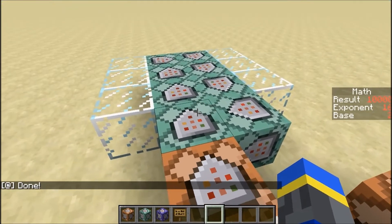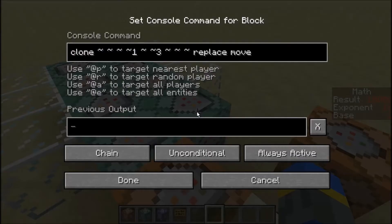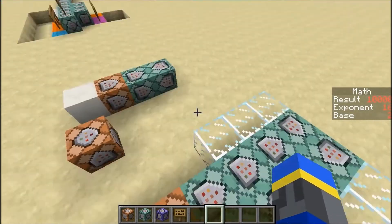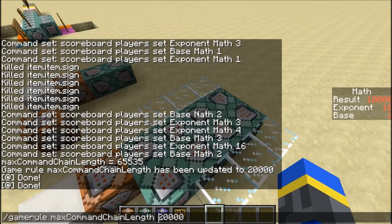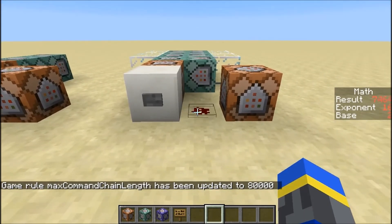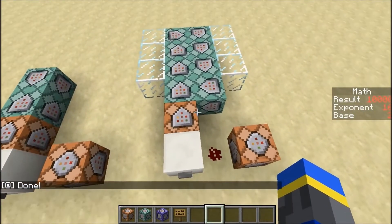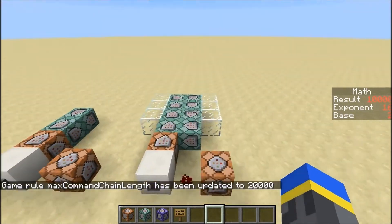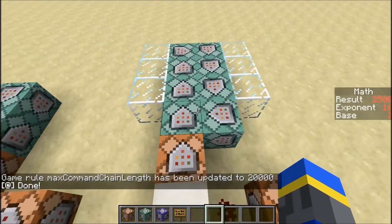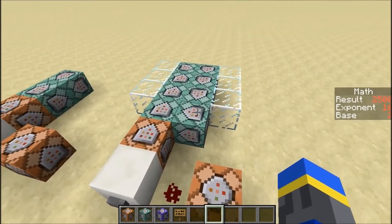For this one, I have basically the same thing, except there's a bunch of empty command blocks in between them. I wanted to see how much delay an empty command block would make versus a command block with a command in it. There are only two command blocks here but eight here, so I'll adjust the game rule proportionally — up it times four, from two to eight — and we'll see how much longer it takes. Pressing the button, it takes a bit longer and then it goes done. So that takes longer to do the same amount of work with a bunch of empty blocks in it. But if I change that back, it's a lot shorter to execute the same number of chain command blocks, because most of them aren't doing anything. So the command that's inside a block does, in fact, make a difference as to how long it takes.